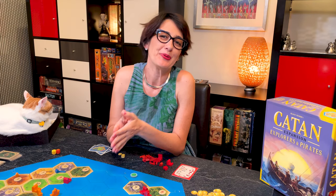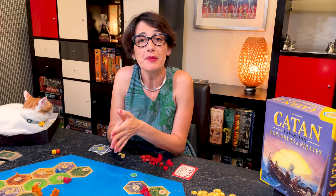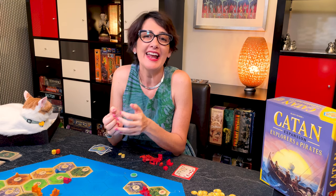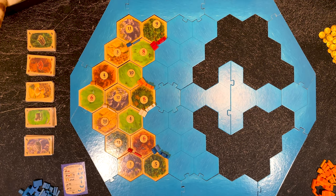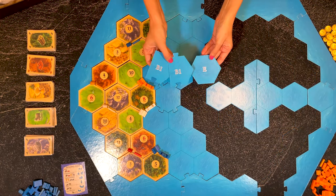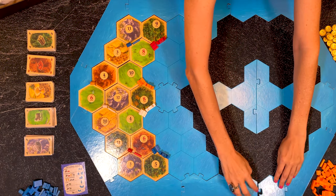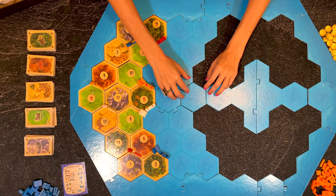Now let's look at Scenario 2, Pirate Lairs. In this scenario you use the same rules as Scenario 1, but you'll also learn how to use pirate ships, crews, and how to attack the pirate lairs. Use the same components as Scenario 1 and add the following from Explorers and Pirates. The starting island is the same as the previous scenario — just add pieces two B1s and E to the previous frame and build the board as shown.